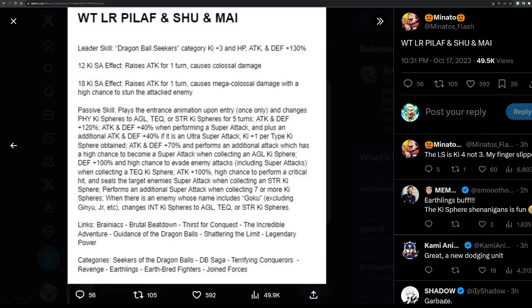He performs an additional super attack when collecting seven or more key spheres, and when there is an enemy whose name includes Goku, he changes INT key spheres to AGL, TEQ, or STR. He's kind of like Physical Broly Trio where depending on which key sphere you get determines what he does. If he dodges he's fine, but if he doesn't dodge he dies - you have to definitely get TEQ key spheres with him because he doesn't get defense on any super attack.